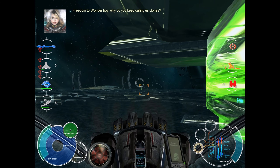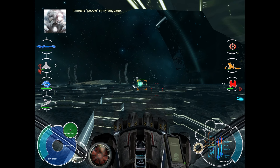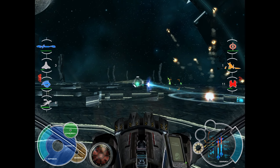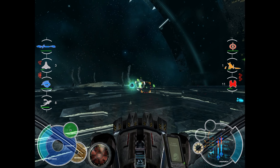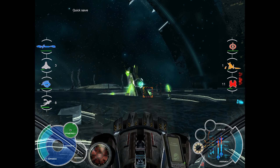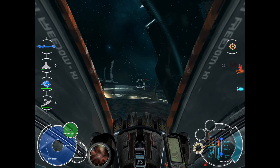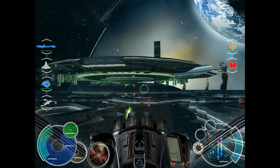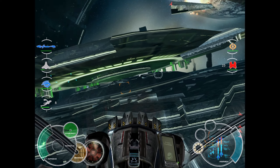Freedom to Wonder Boy: why do you keep calling us clones? Tango Fox One to all: attacking the force field generators. I'm going to drop a save just in case. Destroy the energy receptor — yeah, I'm gonna kick the receptor's ass. It's fun helping the soul clones. I'm actually taking a bit of a beating. Oh wait, I think I'm being attacked by ships, okay.